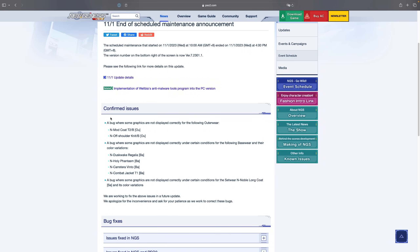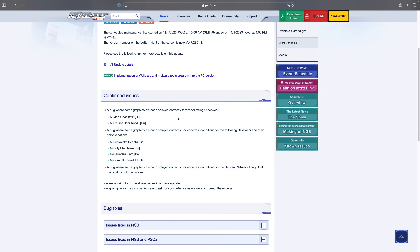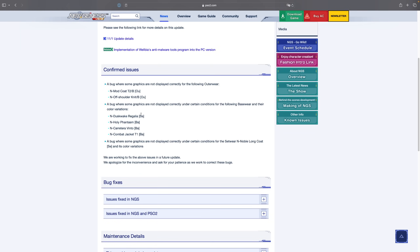The very first thing I want to go over are the bugs. There are some confirmed issues at the moment. For example, if you are wearing any of these outerwears, such as the N-Mod Coat as well as the N-Off Shoulder, there are some clipping issues and graphical errors. On top of that, there are more clipping issues with certain base wear with color variants, such as the Duskwake Regalia, the Holy Phantasm, the Combat Jacket, as well as the Vinto.